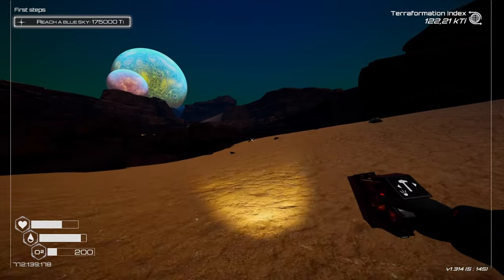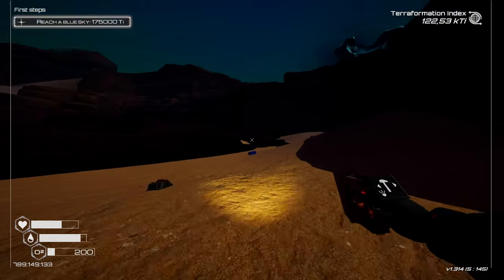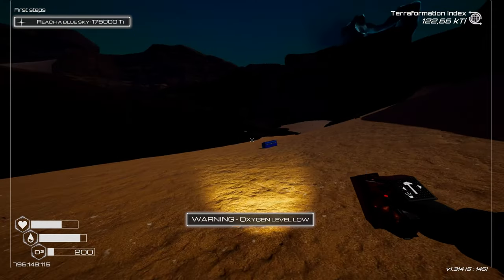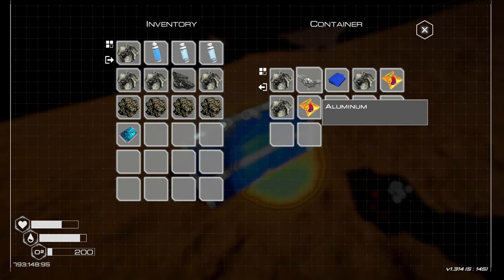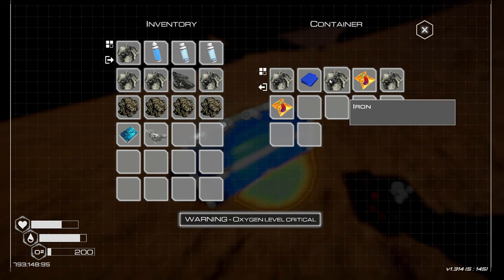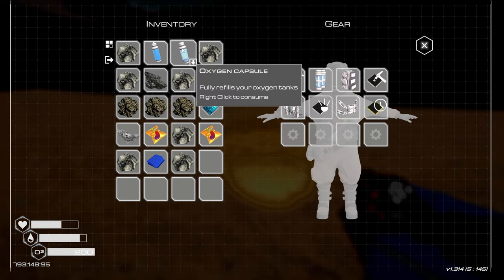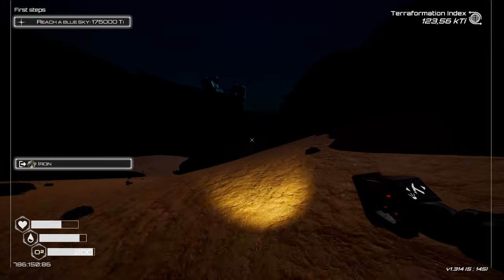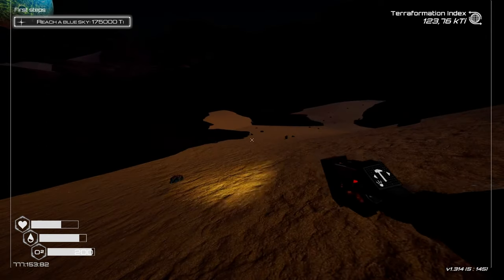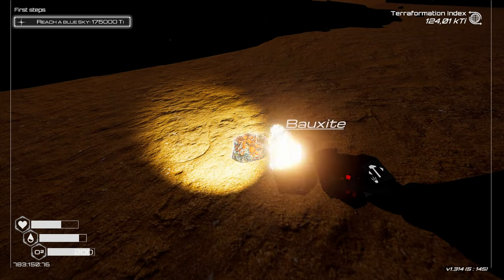I already started to rejoice like there was an infinite source of Titanium — yoohoo. Oxygen level low, oh shoot — I forgot. Chip, Aluminium. Oxygen level critical — come on. Consuming the oxygen bottle. Ooh — Bauxite! Yay, found it, finally! About time.